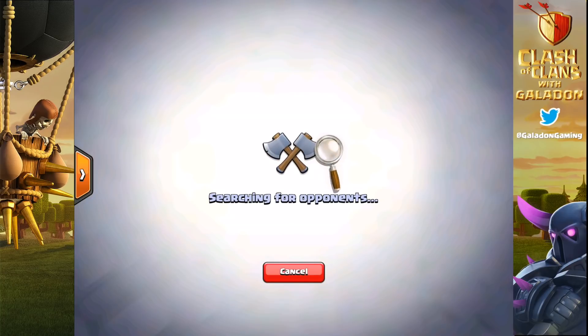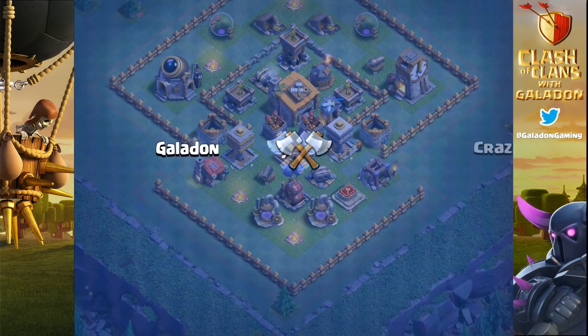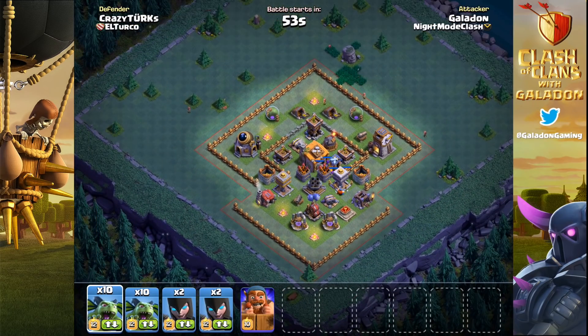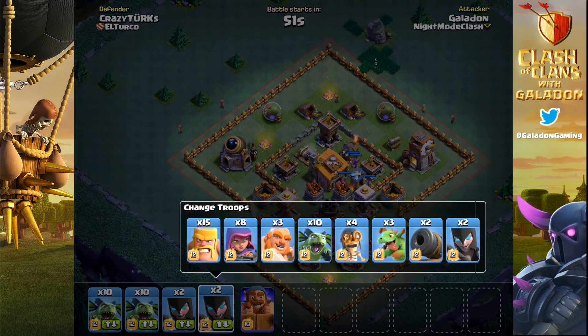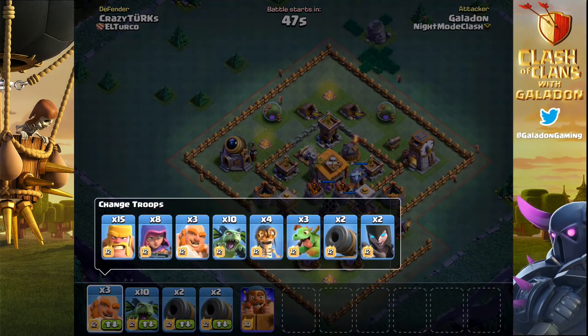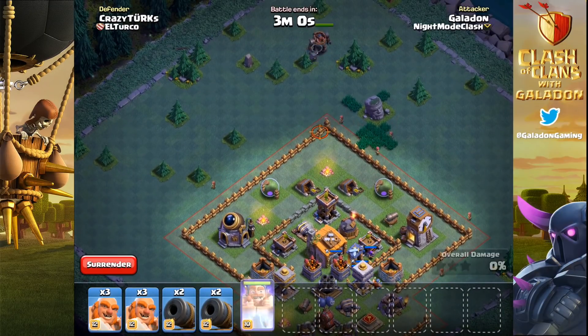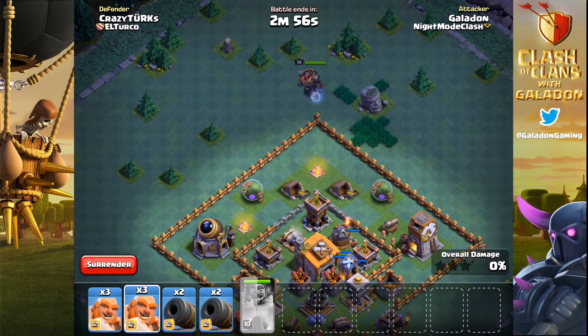This is a live cannon cart attack happening right now. This is one of the many bases that we're seeing the cannon carts absolutely destroy — these diamond bases and square bases. Players in Night Mode Clash are attacking any base with this exact army composition: two camps of giants and two camps of cannon carts.